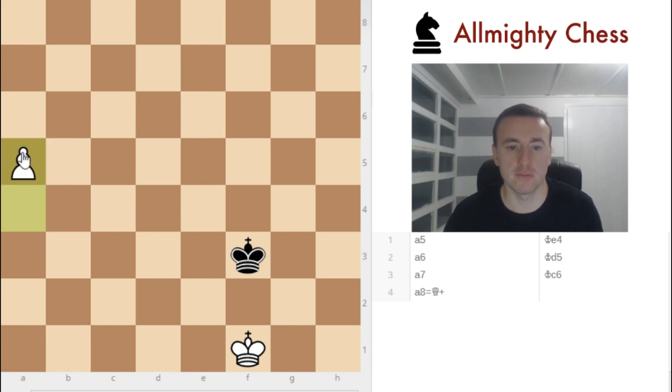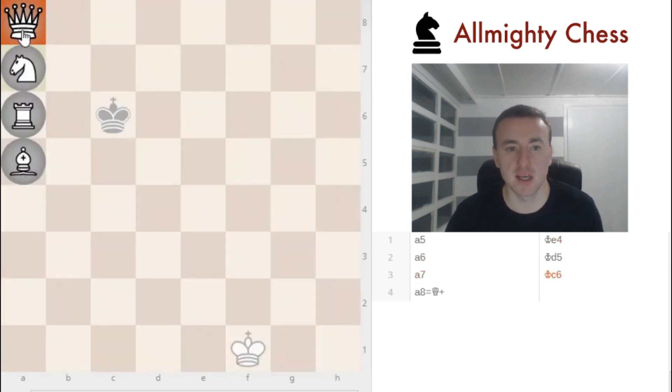So if white moves first: a5, King e4 — let's check out white first — a6, King d5, a7, King c6, and this is a queen.